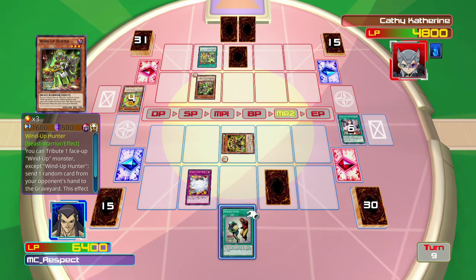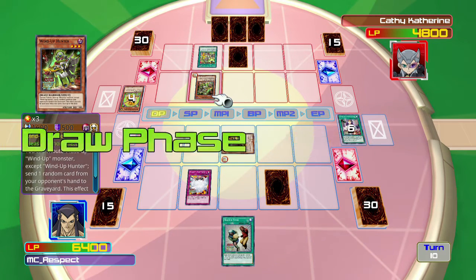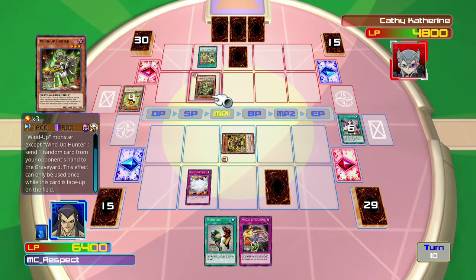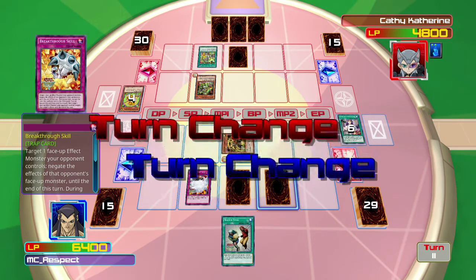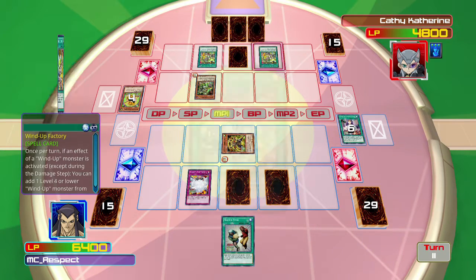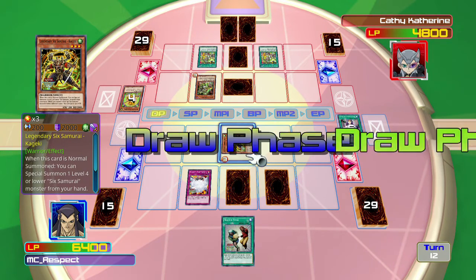Please don't take Snatch Steal. Okay, good. Snatch Steal — if he took Snatch Steal right there, that would be a problem. The Wind-Up Hunter effect: tribute one face-up Wind-Up Monster except Wind-Up Hunter, send one random card from your opponent's hand to the graveyard. Once Shien was gone, I'm getting just really poor draws in general.